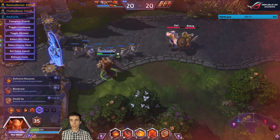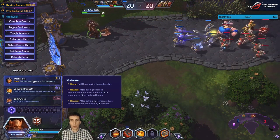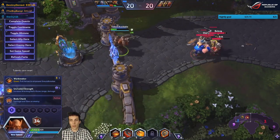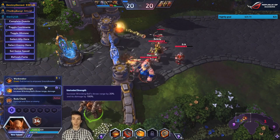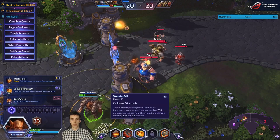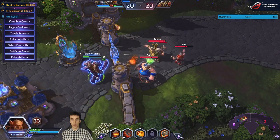At level one: Warbreaker — the more heroes you pull in, the more damage you deal, and you get cooldown reduction bringing it from 8 seconds down to 5 seconds. Unrivaled Strength increases the throw range of Wrecking Ball by 20% and doubles its damage from 200 to 400.